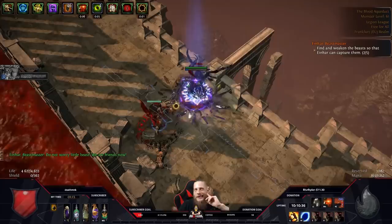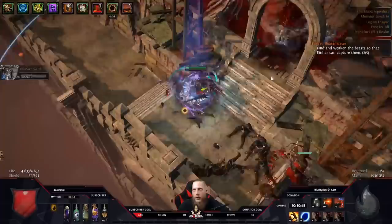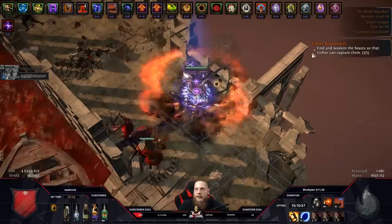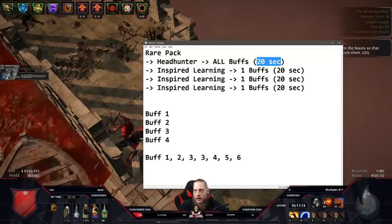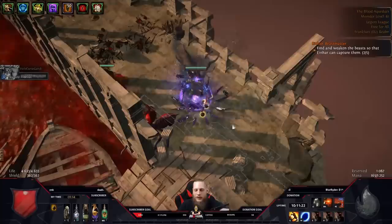But why curse yourself with Temporal Chains at all? Once I have Temporal Chains active, my buff numbers change from white to blue. Blue means things last longer - all my buffs, even flasks, now expire slower because Temporal Chains makes everything expire more slowly. This is crucial: Headhunter and Inspired Learnings normally have 20 second buff duration. Now they last 30, 40 seconds or more.